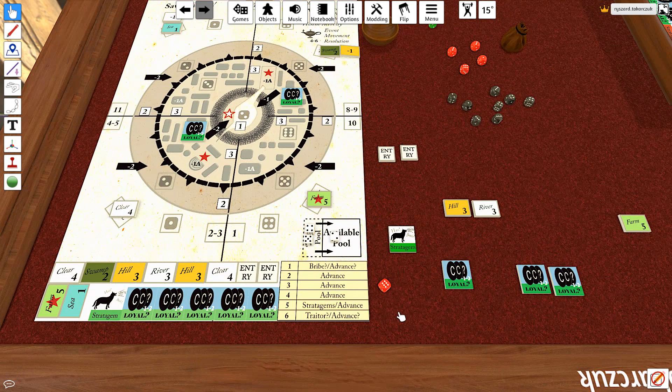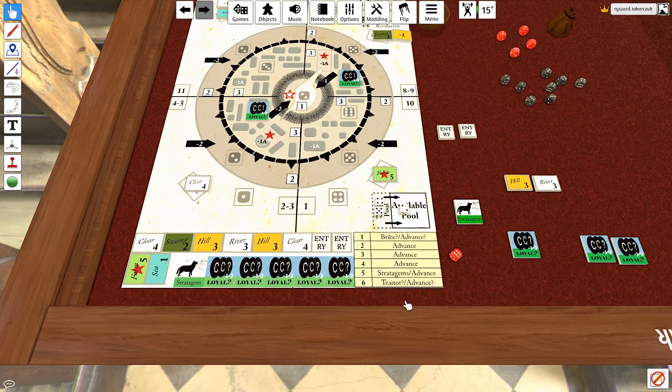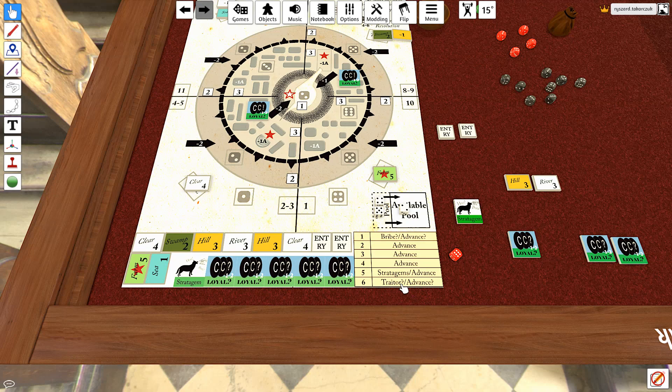Maybe enemies will not be appearing. Traitor and advance. If there is a traitor option, we have to flip all the garrisons that are without dice. In this case, we do not know whether they are loyal. Loyal. Loyal. But because the traitor part has happened, I also perform the advance.